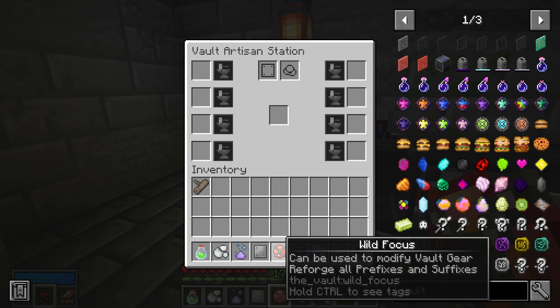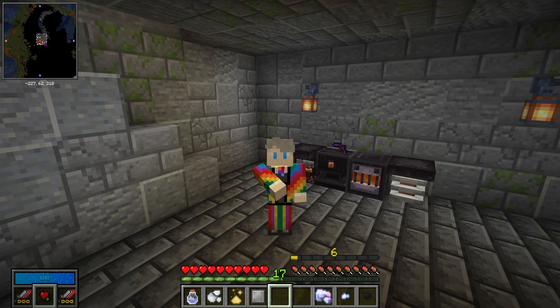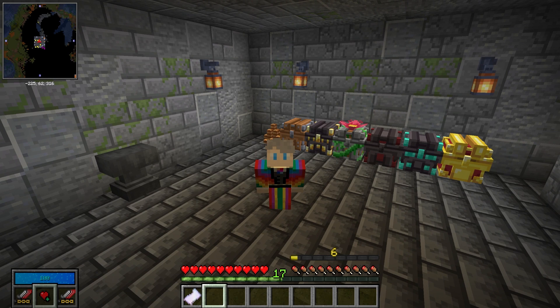The really interesting ones are these focuses — which can be added to an artisan table. When you put a piece of gear in there, it's going to change the different modifiers that you get on that gear. Definitely worth looking into — you want to be looting these as much as you possibly can. If you see it, grab it, store it, and stick it in your artisan table.